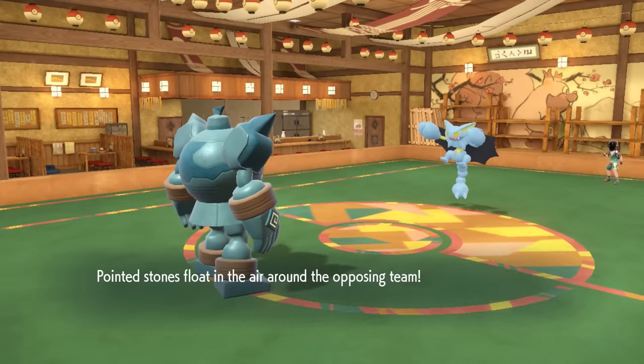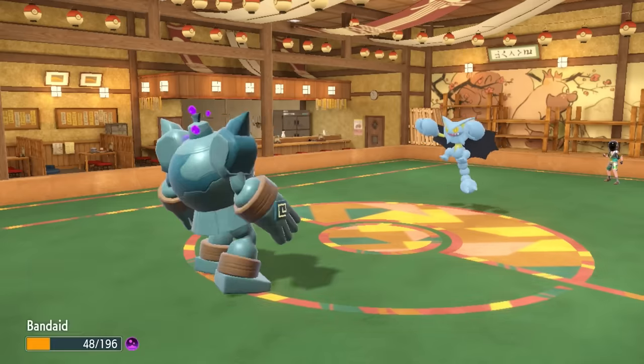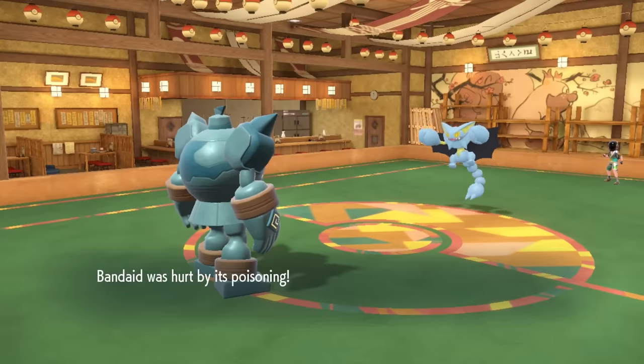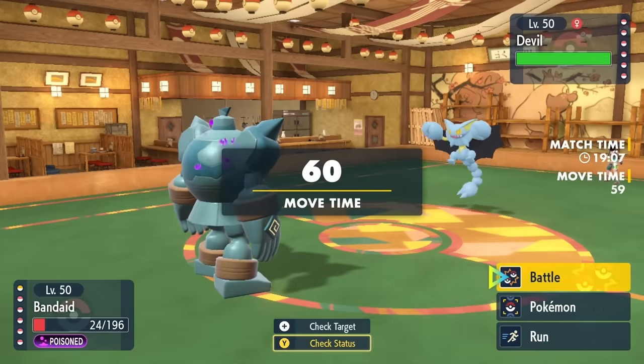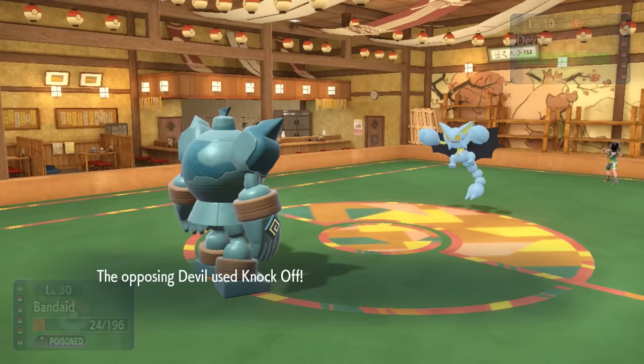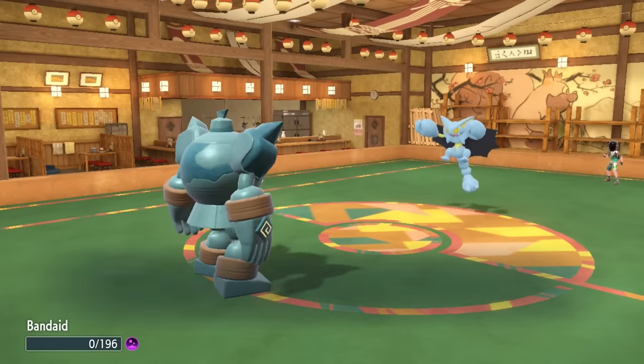Knowing that Gliscor is stuck into Knockoff because of the Choice Band is really good. We can predict it super easily and take advantage of the fact that the Devil is having some choice issues. I decide to stay in and go for Poltergeist in case of a switch.